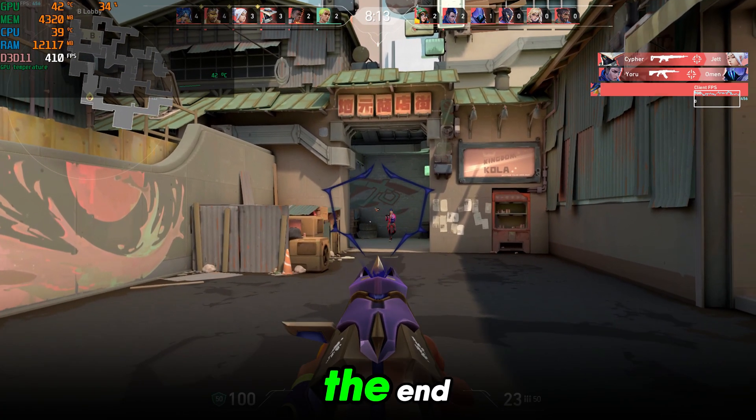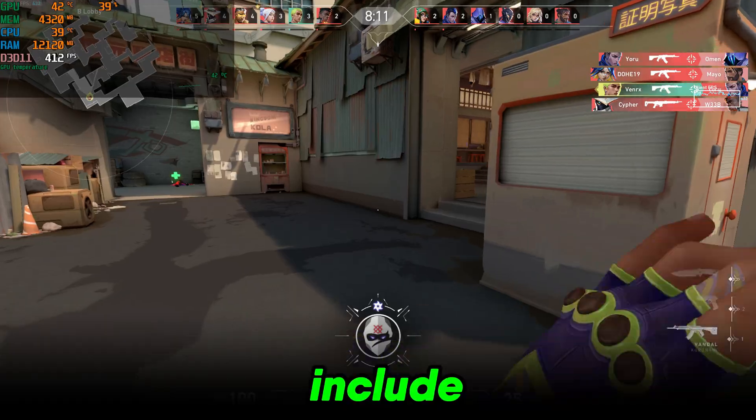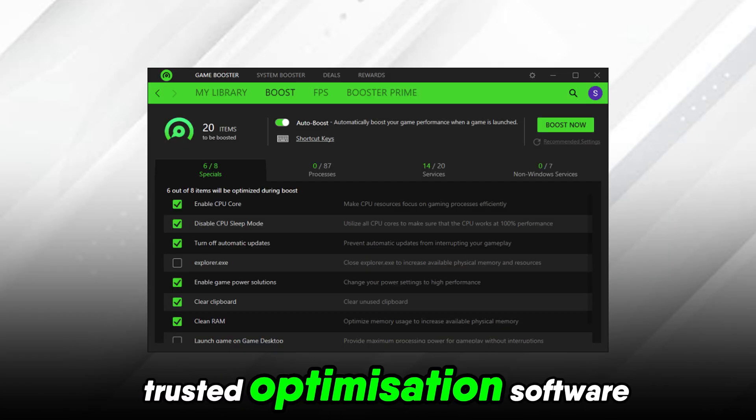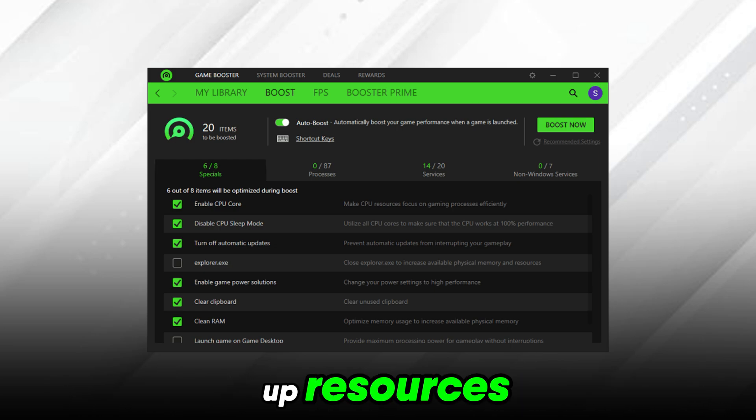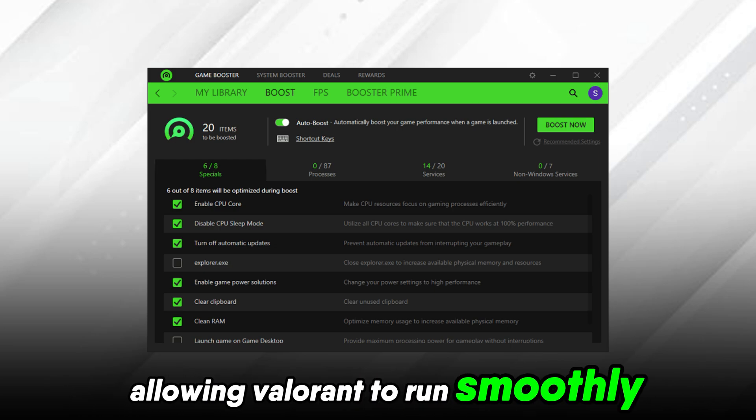Make sure to watch till the end. What does the Boost Pack include? Trusted Optimization Software — this clears unnecessary files, stops background processes, and frees up resources, allowing Valorant to run smoothly.